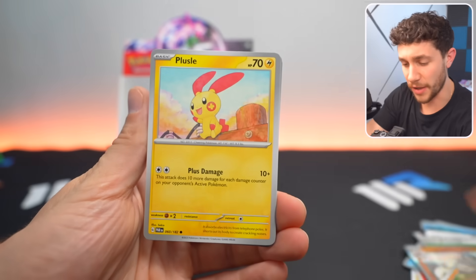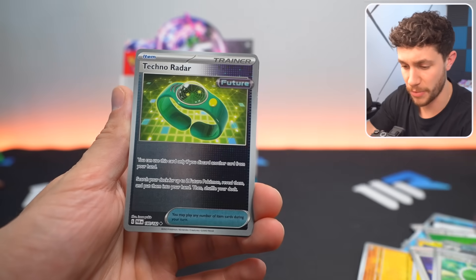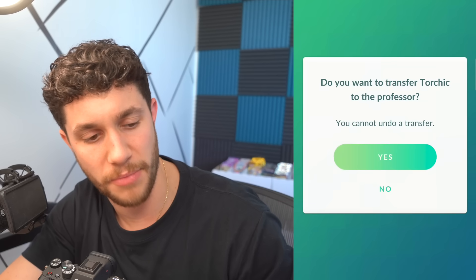Can we do it again? We have not seen a gold card today. Amaroja EX — not in the game yet. We've got shiny Torchic. Goodbye, my friend.